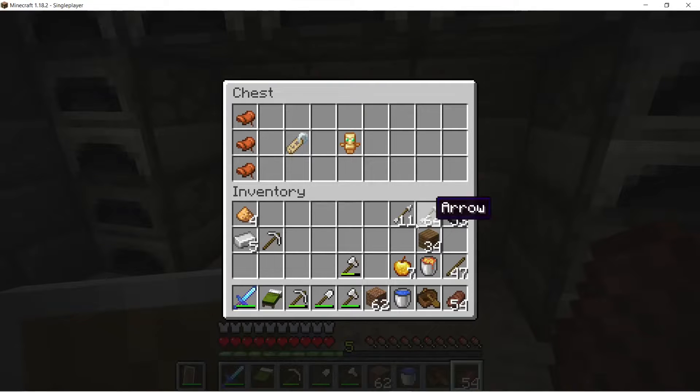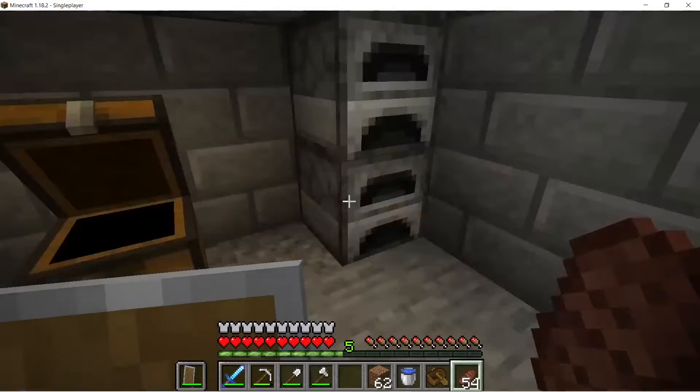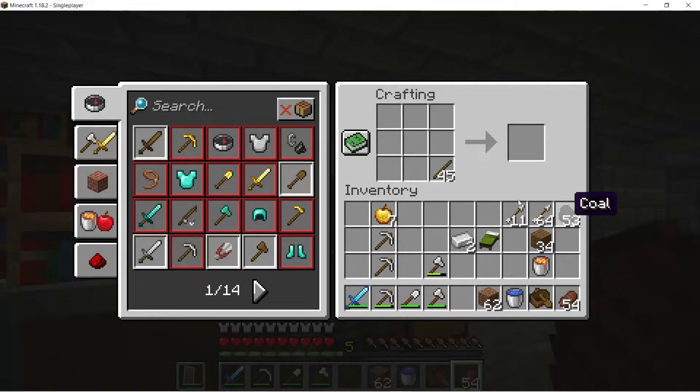Plenty of arrows. You can't have a bed in the nether. We've got enough sticks - actually we've got to make more torches. Let's make ourselves another iron pickaxe too with what we've got. We will need this. Let's just make a stack of these.